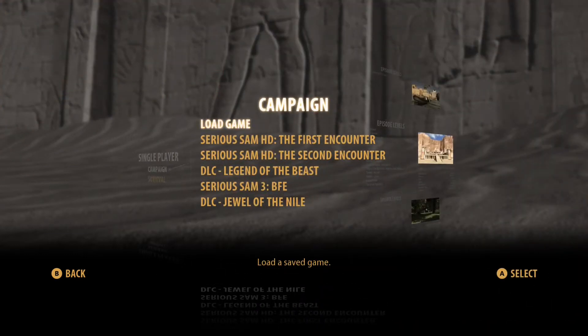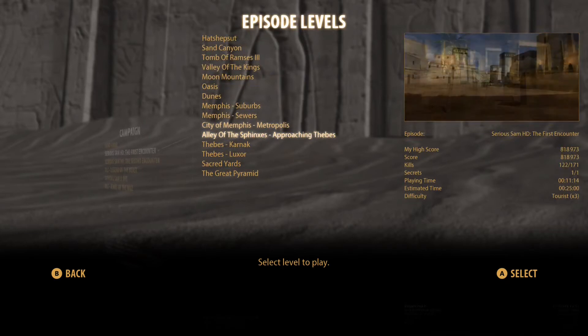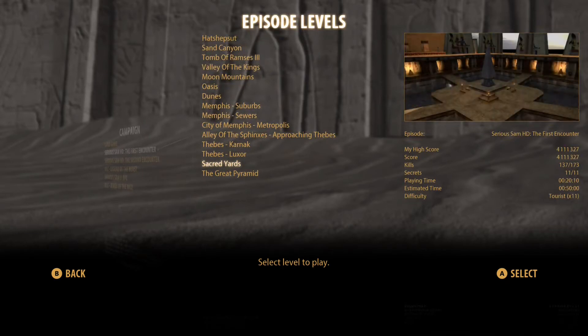Hello, buddies, and welcome back to the Serious Sam Collection Secrets Guide. On this installment, I'm going to be walking you through the Sacred Yards, and I got to tell you, this is by far one of the coolest freaking levels in the entire game, so let's get it started.